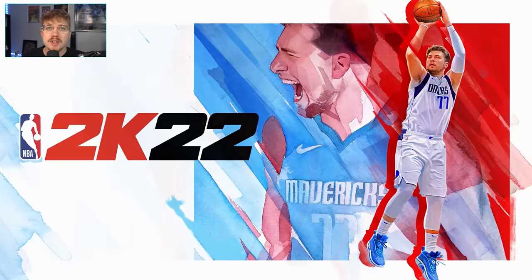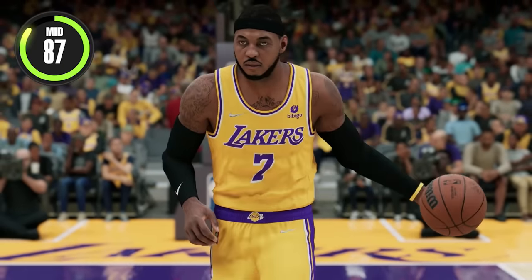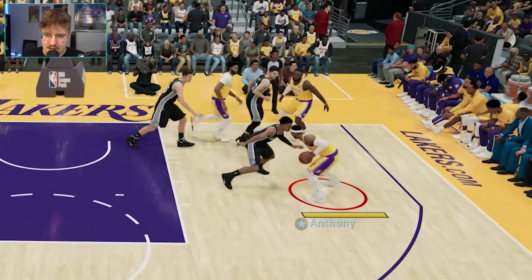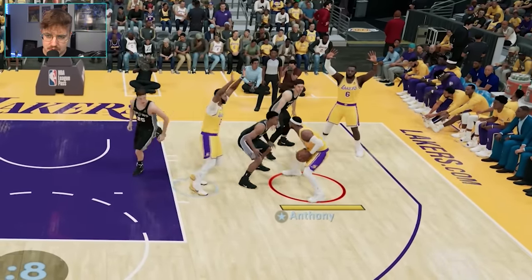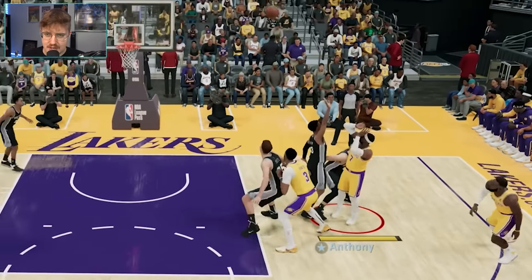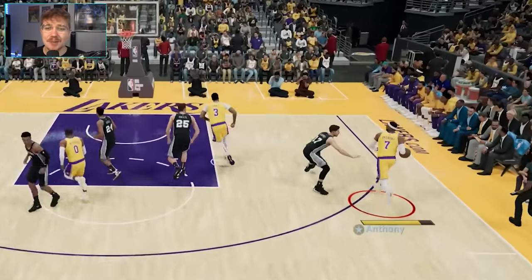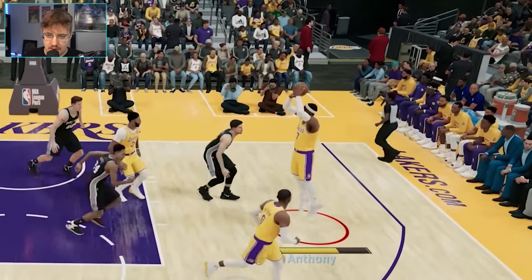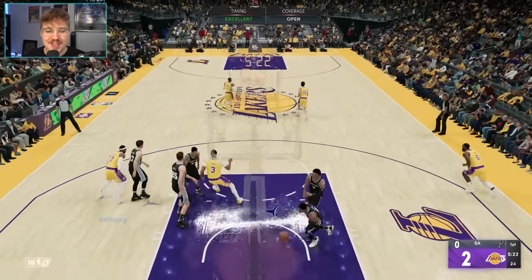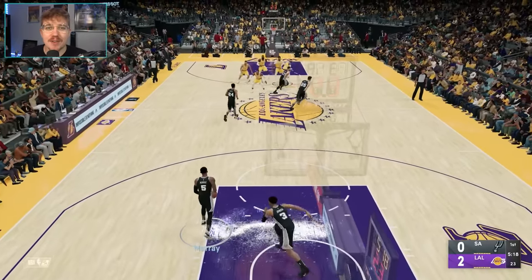And we're on to 2K22. On the Lakers now, he's a 79 overall with an 87 mid-range shot. Let's see if this jab works at all — the jab's not really working. I just got to put that up — that was awful, the worst shot I've taken yet. He's pretty slow now. Put that up and there's a green. A little bit of an ankle breaker there — we had him almost falling over.